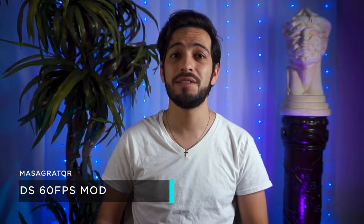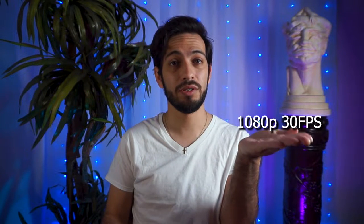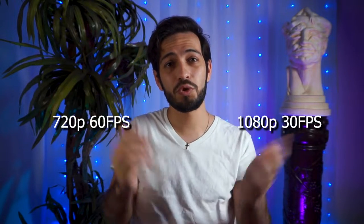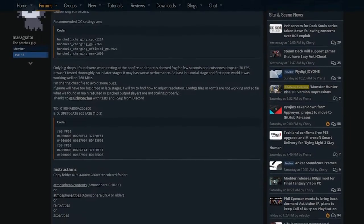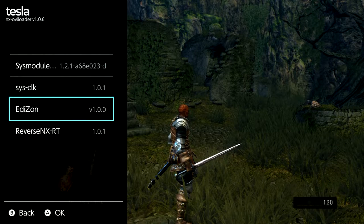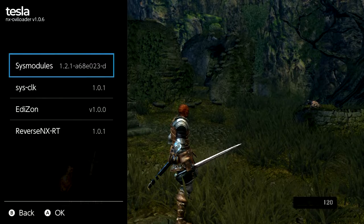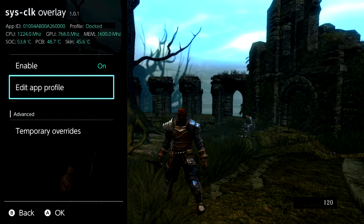Thanks to Masa Grater, you're going to be getting 60fps gameplay on your Switch for Dark Souls. You're going to have to decide on two settings: the first is 1080p30, which is what everything runs on stock docked, as well as 720p portable at 30fps. Or you can have 720p at 60fps — the choice is yours. In the post linked below by Masa Grater, you can install his cheat patch which allows you to turn on the 60fps cheat, as well as installing profiles that help overclock your Switch.